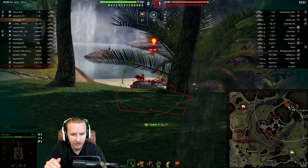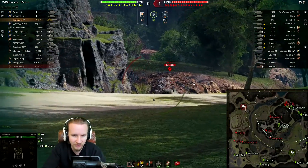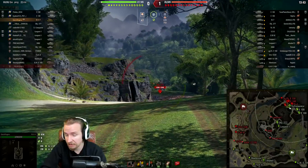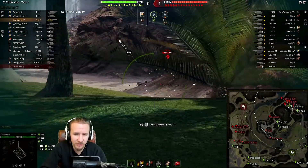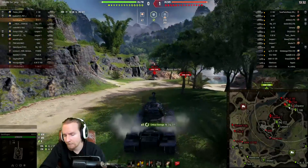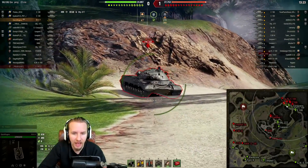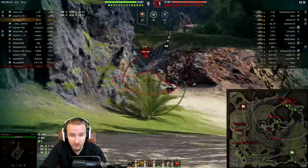Notice how I get into position at the same time as the aggressive heavy tanks on the enemy team - the 277 and the VZ-55. If I wasn't using the turbo, I would have been back with the Super Conqueror. While the Super Conqueror managed to get there without losing hit points, it was probably because I was on this ridgeline stopping the 277 and making the VZ-55 uncomfortable. I thoroughly recommend considering what you want to focus on with this vehicle. For me, I've made it work as a pressure heavy with better DPM than a 277, better gun depression, and enough armor to make opponents wince.